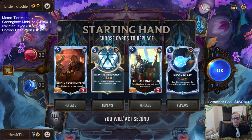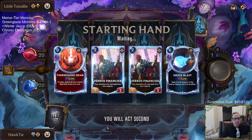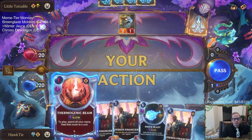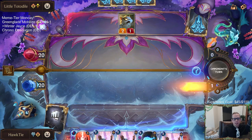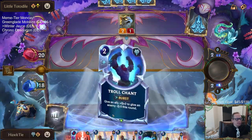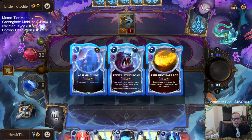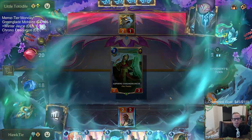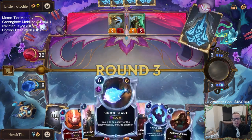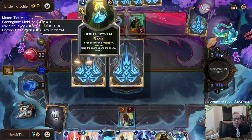Zilean Echo - that deck is great. I'll send these two back. Tavern Keeper seems pretty necessary here because Zilean Echo is just like a burn deck. I've got to save this for a champion. Assembly Line or Trueshot Barrage - I guess Assembly Line. Plan: don't spend mana round three, play Financier round three, then have six mana for Shock Blast or Assembly Line the next round.